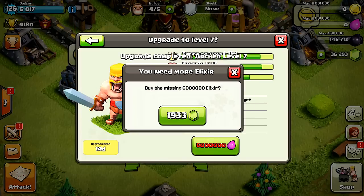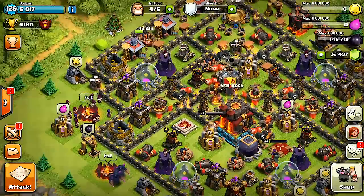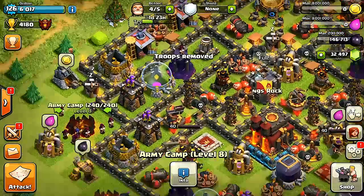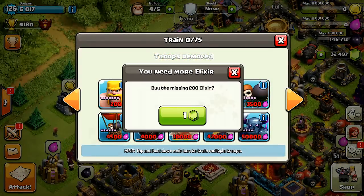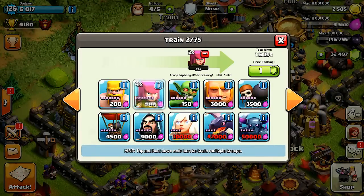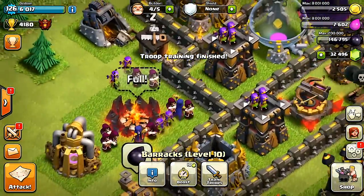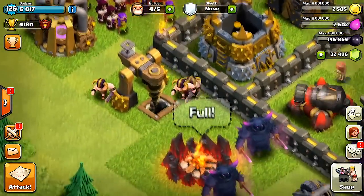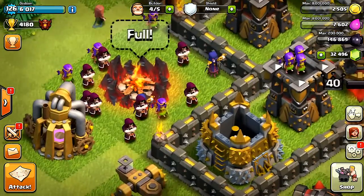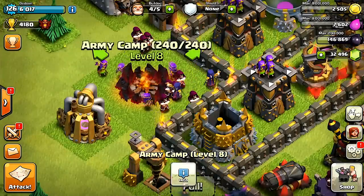Let's see how the archers are — next level is seven. Let's train some of these guys up to see what they look like up close. We can now dismiss our troops in the army camp as well, not just the clan castle — so that's really good. I don't have to dump them in goblin camps anymore and I can actually save elixir. Let me get my elixir and train up some of these troops. There they go — that's a farming troop right there. These guys are good enough for Champion level, so if you're barching your way up to Champions, use the barch — archers and barbs. Love it.